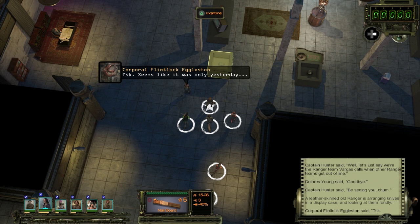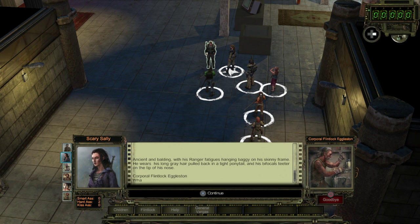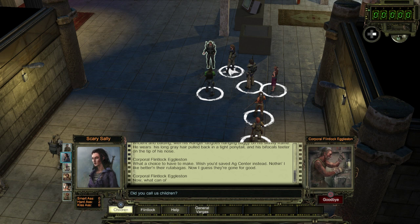Ancient and balding, with his Ranger fatigues hanging badly on his skinny frame, he wears his long gray hair pulled back in a tiny ponytail, and his bifocals teeter on the tip of his nose. Corporal Flintlock Eccleston. Wish you'd saved AgCenter instead — nothing I like better than their rutabagas. Now I guess they're gone for good. What can old Flintlock do for you today?